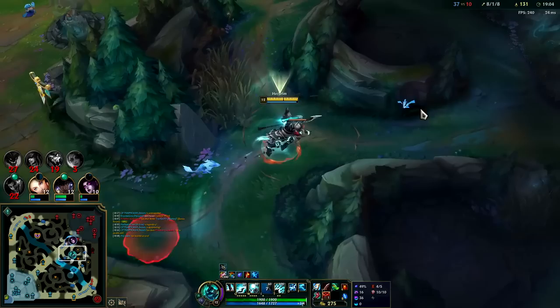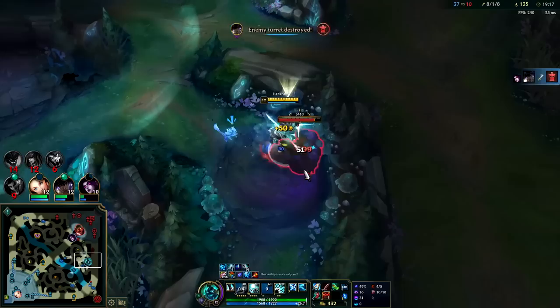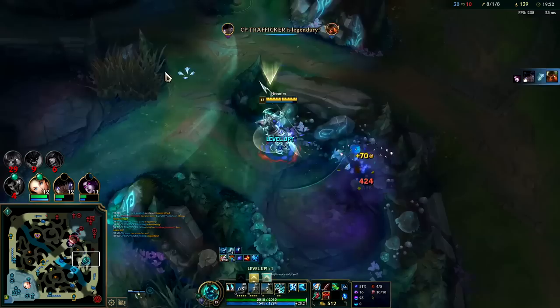They did not get either one of our biggest shutdowns on our team. They only killed Akshon, who's the least impactful. An extra 51 attack damage from passive — because I was standing in bush. Outside of bush I'm only getting an extra 10, but in bush I'm getting 50, so 40 more AD.